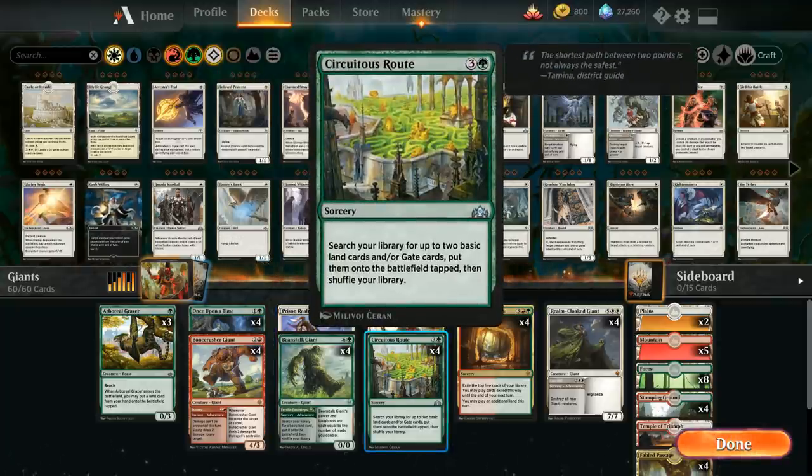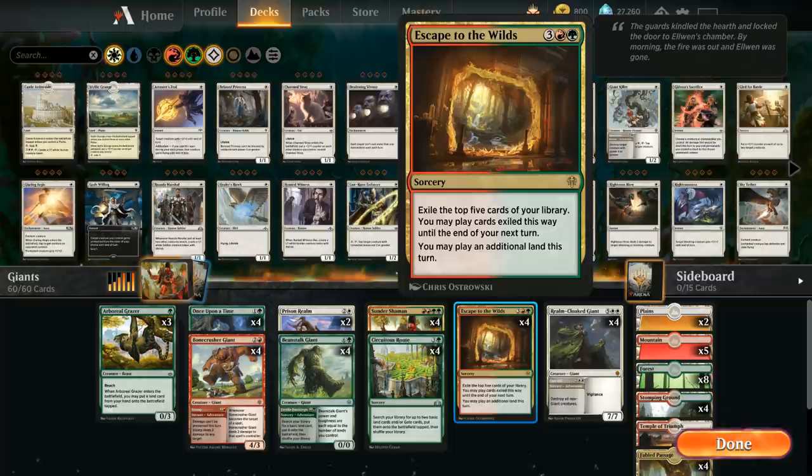To help us ramp we've got four copies of Circuitous Root, which can search up two basics. Our mana base has plenty of basic lands to search up between the Root and Beanstalk Giant. Potentially the best card in the deck is Escape to the Wilds — our big card draw engine. For five mana we get to exile the top five cards of our library, and we can play cards exiled this way until the end of our next turn. We also get to play an additional land this turn.